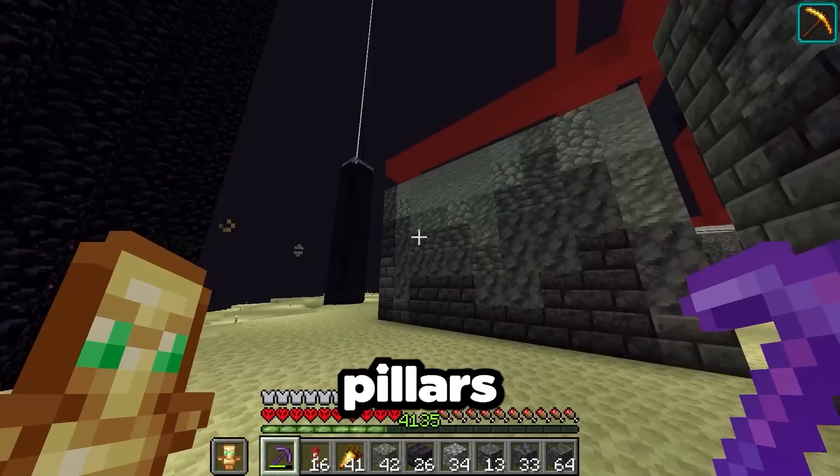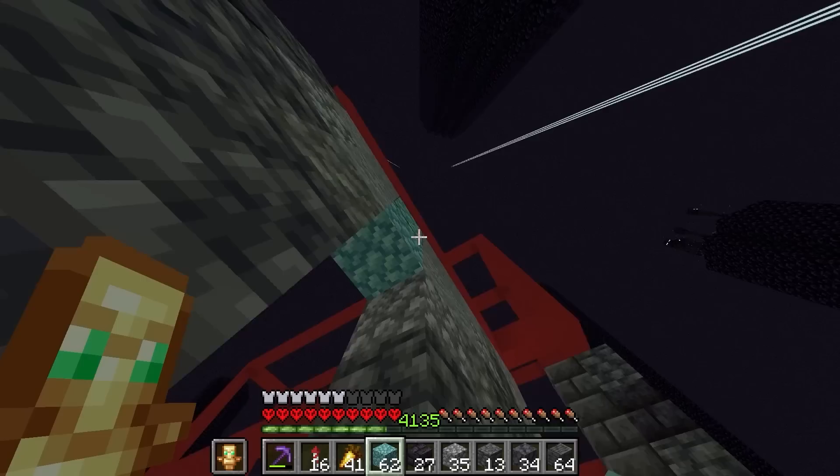I'm going to use deep slate brick and these blocks to make a gradient that goes up. This texture looks good — now we go around and do this for the rest of the walls. These walls look pretty good, but they're definitely kind of flat. So I'm going to add some pillars and maybe some stripped-up lighting with sea lanterns, and that'll definitely add a lot more depth.